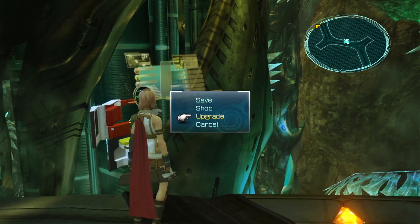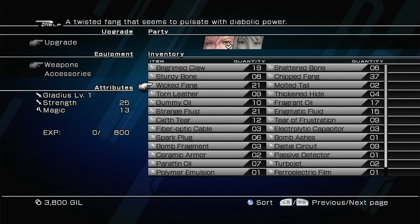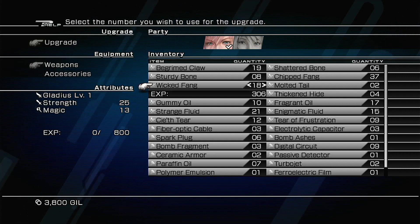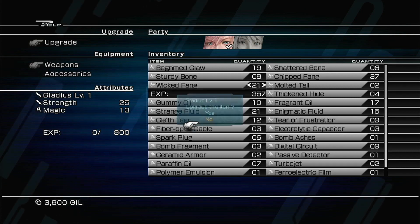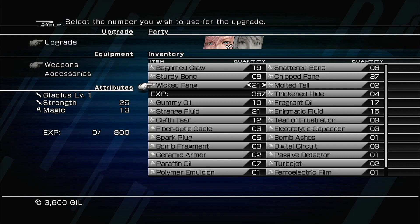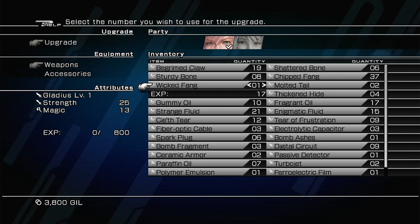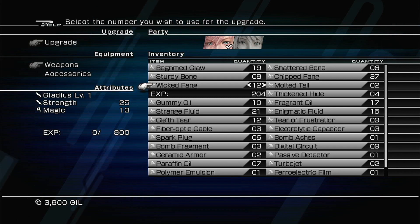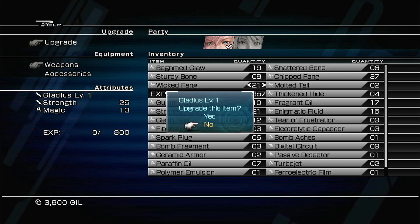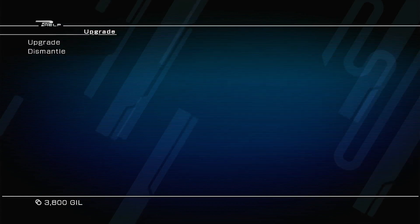We'll go ahead and upgrade Lightning's weapon right here. I want to see what happens if we use all these wicked fangs — all of them. I don't know if that's how you're supposed to do it. Let me try using 15 of them first, then see if it lets you stack more.